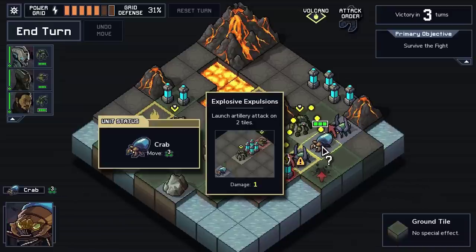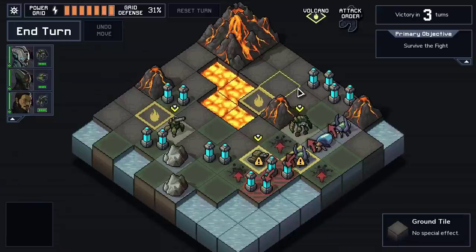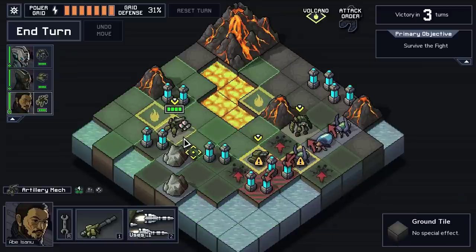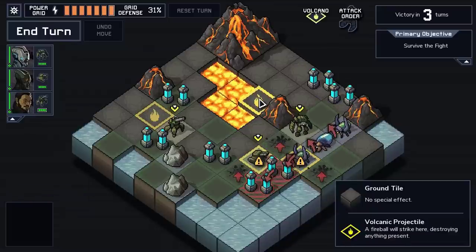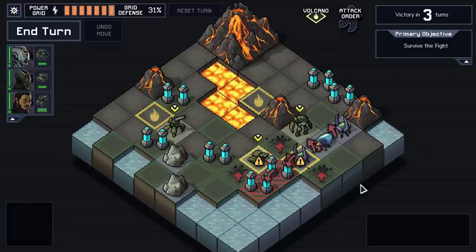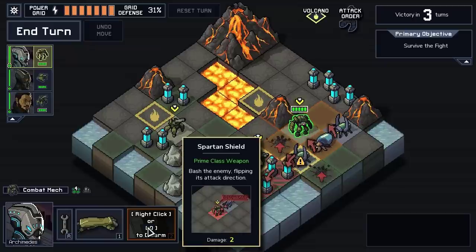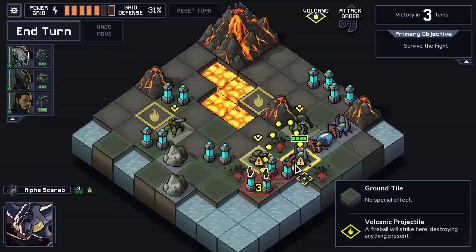Now we can punch this crab - the crab has an artillery attack that affects two tiles in a range. We can just punch him to death, or we can get rid of one of these guys. What I'm not clear on is what exactly we want to do. We can't stand in the middle to attack both of these with another Gemini missile, because that tile is going to get vaporized by a volcano. Our damage here is only three, which is not quite enough to kill the alpha scarab, so we're probably going to have to move him on top of a tile instead. We could shield swap him, which gives us a shield, but I don't think that's actually necessary right now.